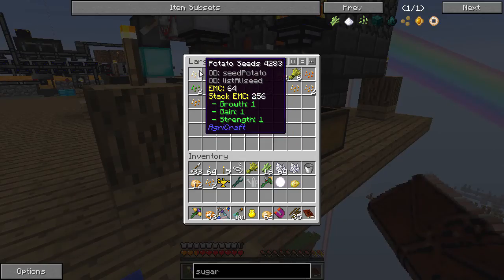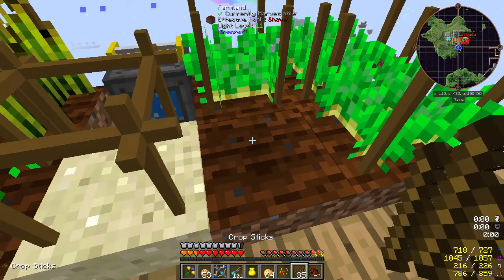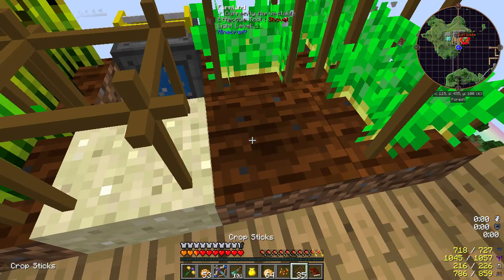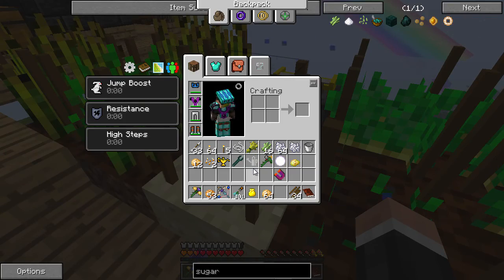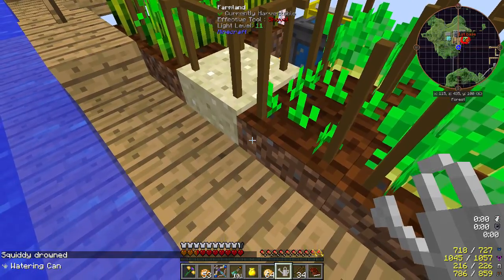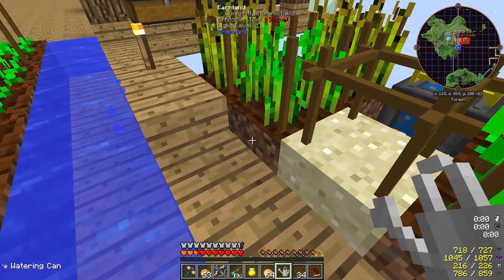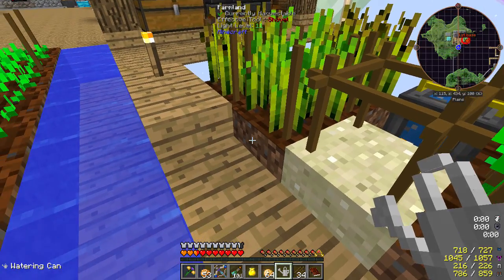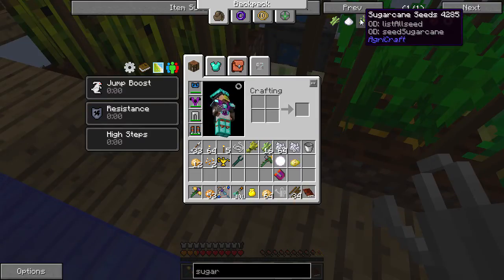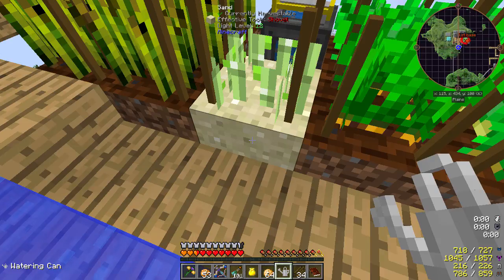Have we got a carrot seed? There is a carrot seed there. Look at the amount of potatoes I have in my inventory. Let's put you down, and then hopefully - I've also made myself a watering can because it's kind of better. I've got particles turned off right now, which confused me a lot. But you can see this growing. Come on - how is everyone doing by the way, hope you're having a good day wherever you are.